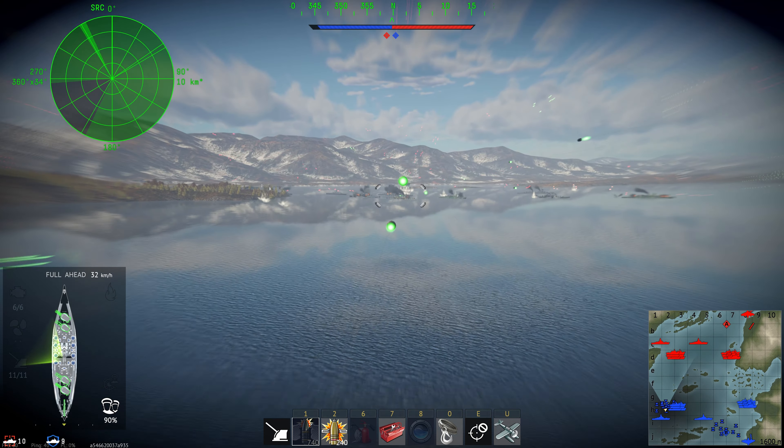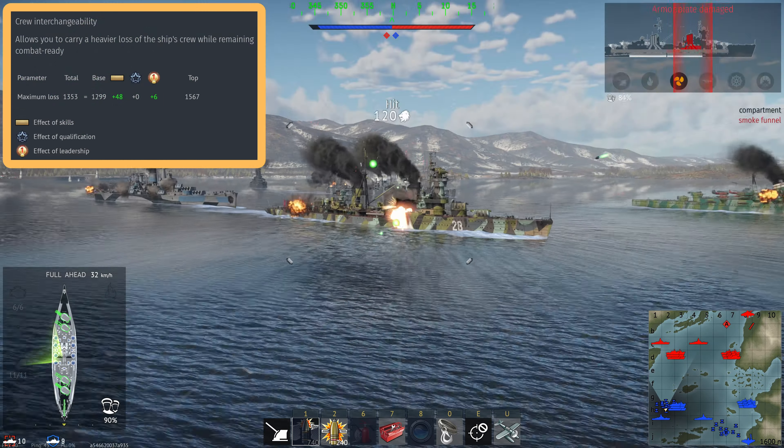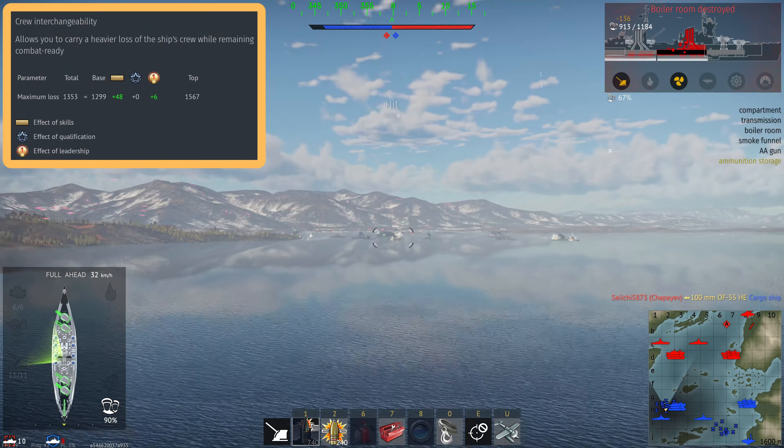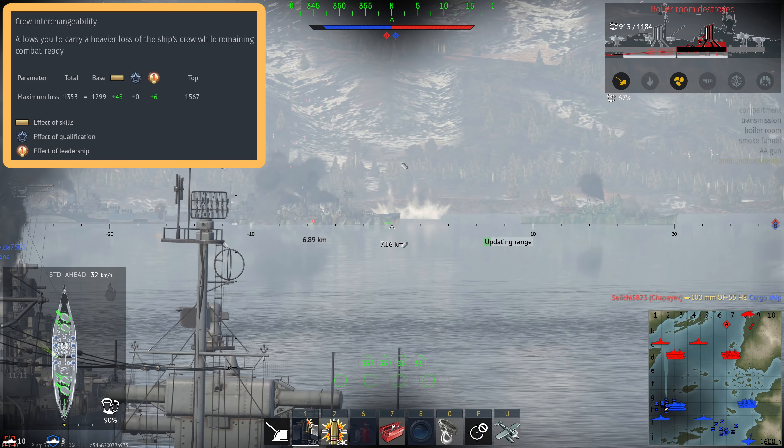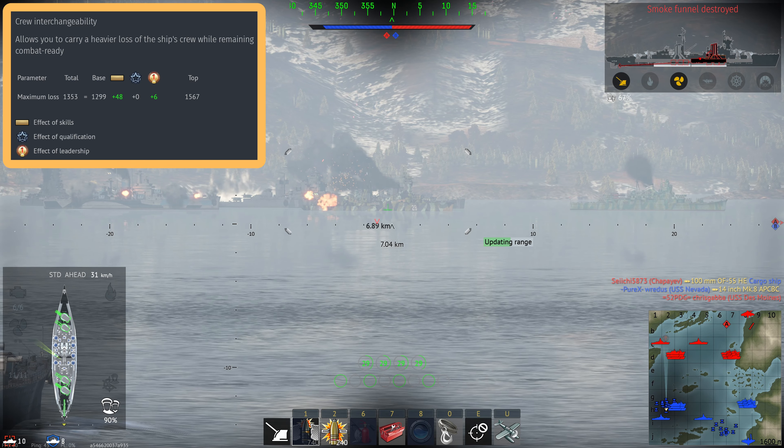Starting as always with the most important factor of a ship, and that is the crew interchangeability skill. You can see here that with a stock crew, we have a crew count of 1299, and with an ace crew, that increases up to 1567.